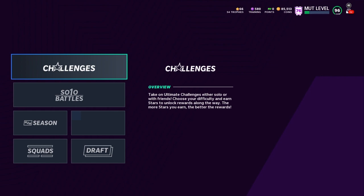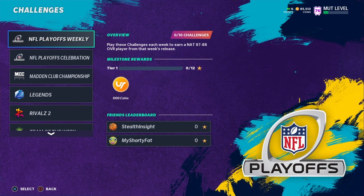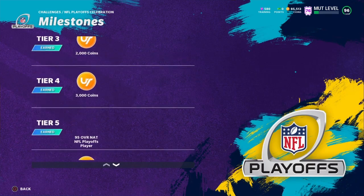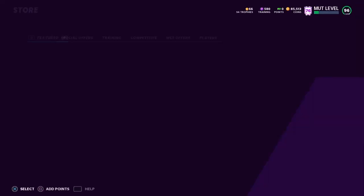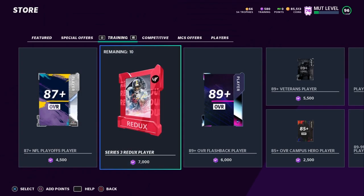The first thing I want to talk about has to do with these NFL playoff challenges. For 60 stars, you get a 95 overall player that you can select — it's a fantasy pack. If you don't like the players, which I think you should select the player, you can always just quick sell the player for training points. And then spend those training points in the store. I like to hold on to my training points just for powering guys up, but if you want to turn your training points into coins, by all means go ahead.